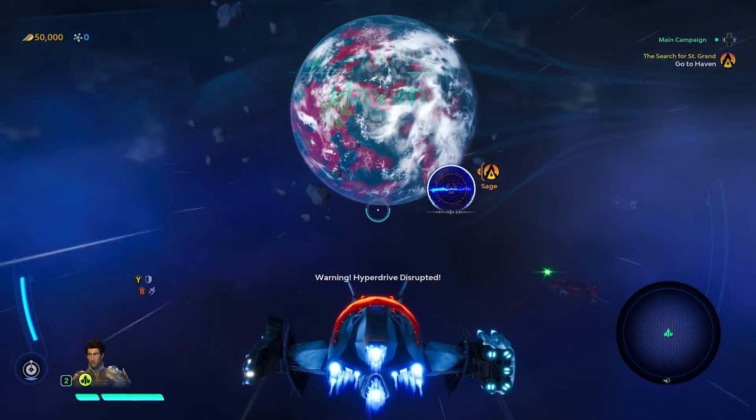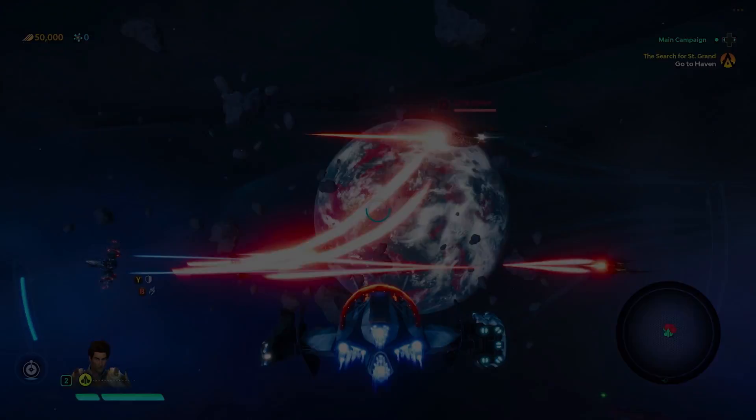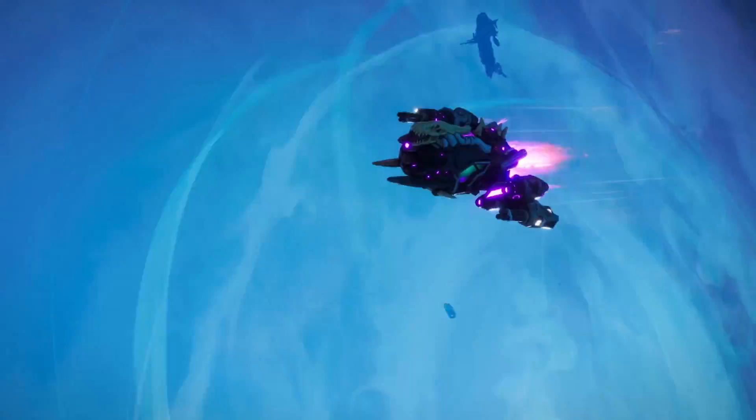Legion drakes detected. Hyperdrive disrupted. But on our way, we come across an outlaw being chased by members of the Legion. Usually outlaws are not on our side, but an enemy of the Legion is a possible ally.